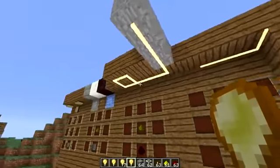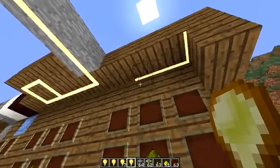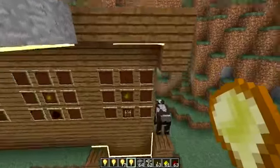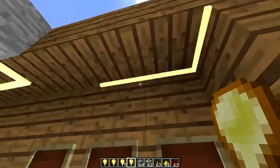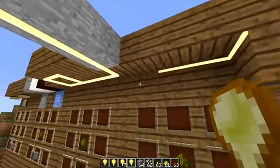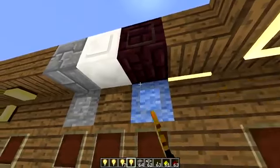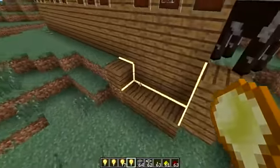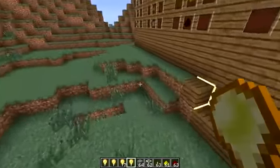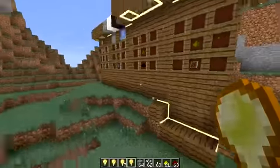Next we're going to look at the edge stripe, which is similar to the light stripe. The edge light goes on the corners of blocks — they need to have a block at 90 degrees to them. They go along like this, and if you put one there it'll just be a line. It works on the bottom as well, so you can make designs and have them going all around your building.